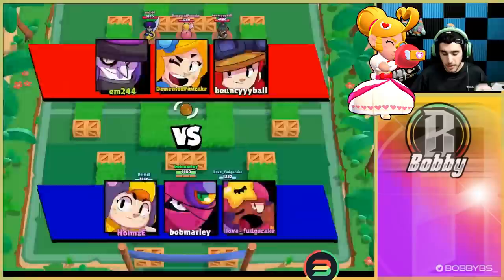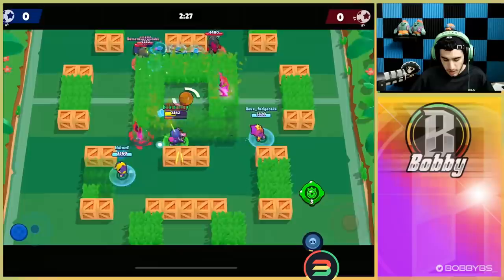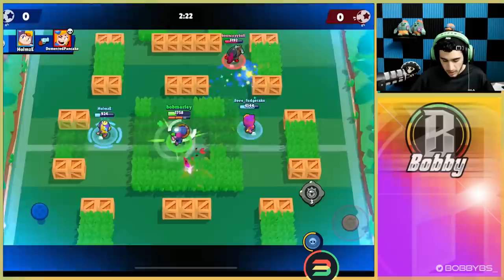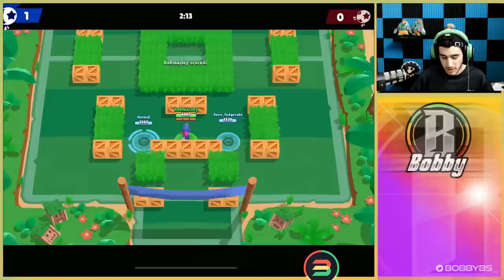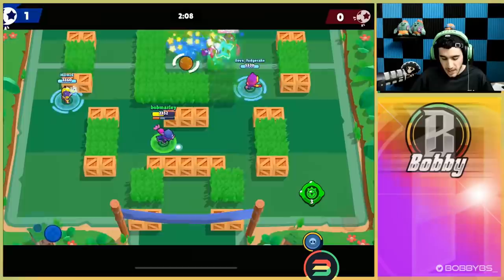Here we go into the next game going up against Piper, Mortis, and Jesse — very similar to the last comp where we can't really do too much. We're just going to try not to go down, not to feed, and just let our teammates do a lot of the work. Really good start for us so far. I don't think this Jesse is going to be able to kill us — we're gonna try and score. I have no clue what happened — I think we missed and then the Mortis auto-aimed the ball into the net, but either way that's a one to nothing lead for us really early.